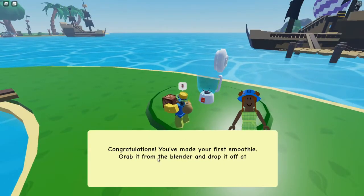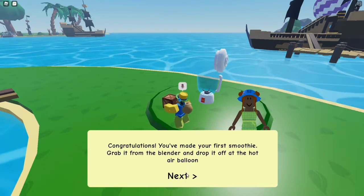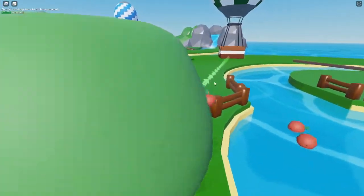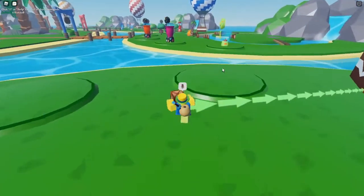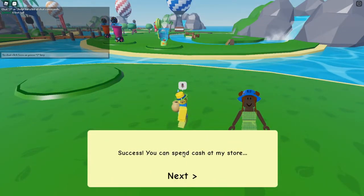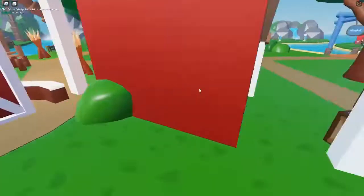Congratulations, you made your first smoothie! Grab it from the blender and drop it off at the hot air balloon. The hot air balloon is right over here, so this would be like the laundry bin. Those people have some pretty cool ones. Toss it there — success! You can spend cash at their store.